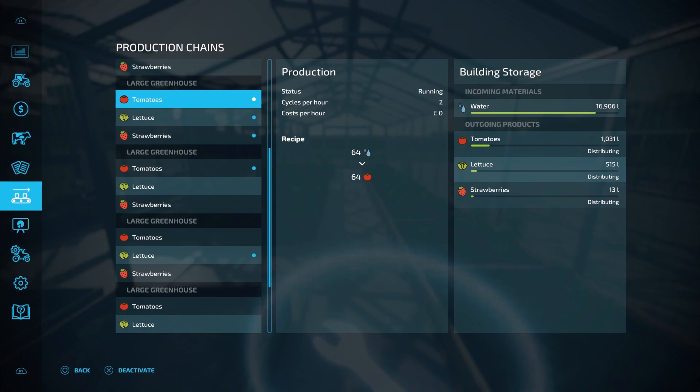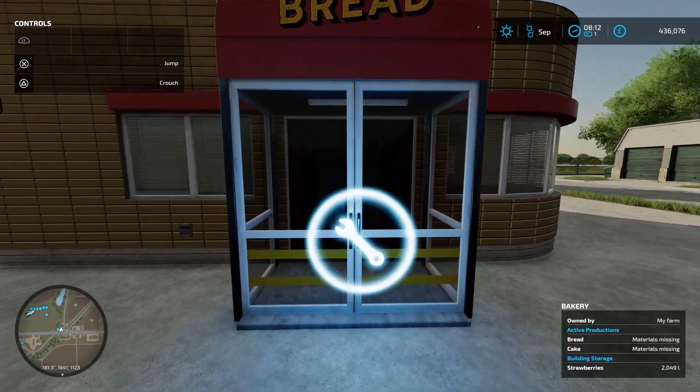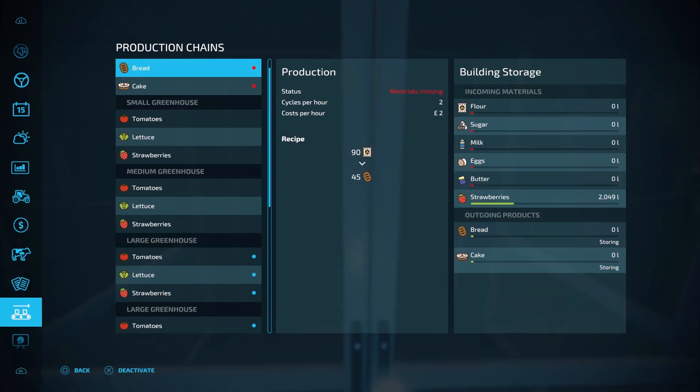I'll head over to the bakery and see if we have any strawberries over there. Here we are at the bakery and if we open the production menu you'll see that we have 2,049 litres of strawberries at the bakery, so they have been sent over from the greenhouse automatically. I'll go back to the greenhouses and change the output mode on the tomatoes and the lettuce to see what happens.